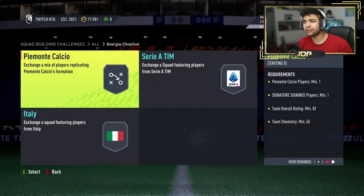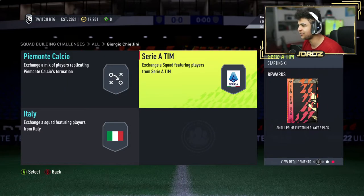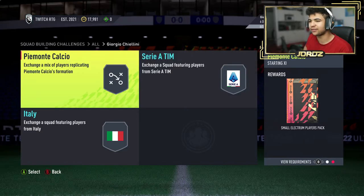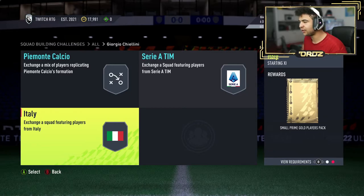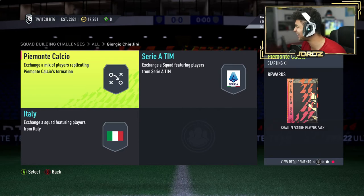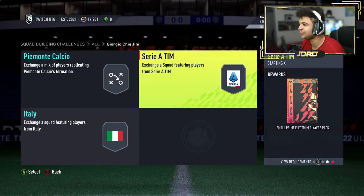So let's have a quick look at what you guys need to do for the SBC. There's three segments to this: Piemonte Calcio — one player and one signature signing, one 82 overall with 65 chem. Then you've got an 83 overall with 60 chem, and then you've got an Italian player, Team of the Week, 84 overall with 60 chem. I think this card's going to come in around 120k max. What do you get back in packs? Small Electrum, small Prime Electrum, small Prime Gold — so around 45k back in packs. So the SBC will probably cost you around 35k.